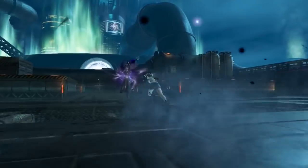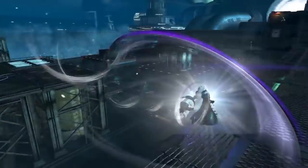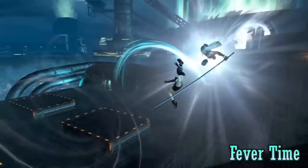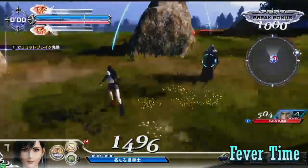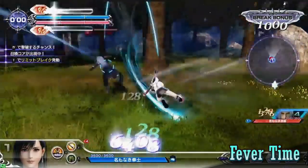Tifa is in the Assassin class, which is appropriate for a monk like her. Tifa's mechanic is called Fever Time. Similar to Garland and Ultimecia, Tifa can get a unique buff after landing a certain number of attacks, which can also go up to 2 levels.